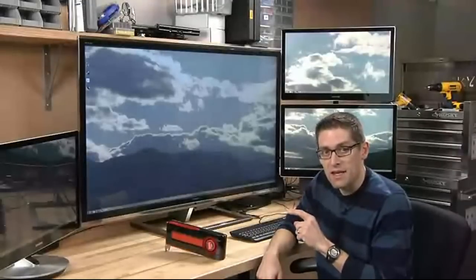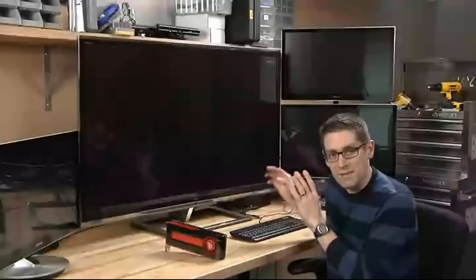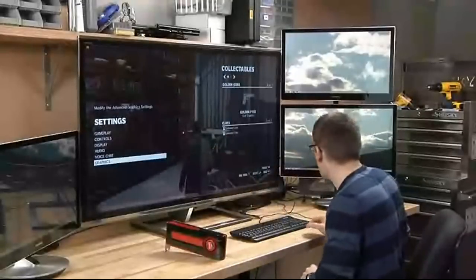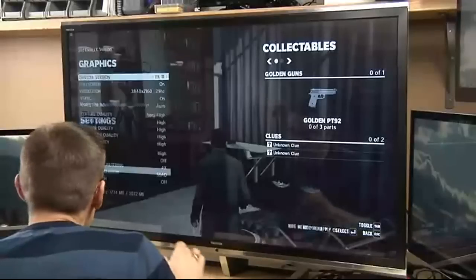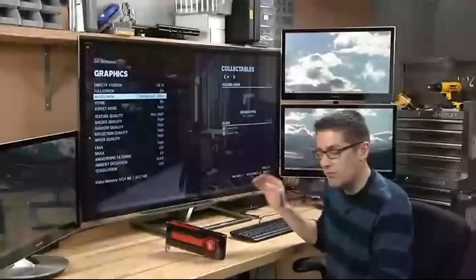To show you how it performs, I want to fire up a game I've been running on several different hardware configs lately so we can see how it looks on this setup — and that's Max Payne 3. I'm running it full screen on the 4K display at the max supported resolution. In the graphics settings we can see we're running at 3840 by 2160, DirectX 11, with settings on high or very high.